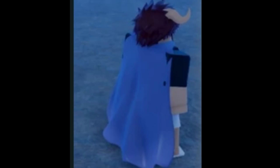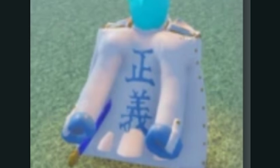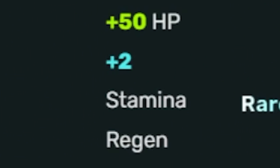Gravito's Cape, 5% drop rate, can be obtained by defeating Gravito at Gravito's Fort, plus 60 HP. Marine Captain's Cape, 5% drop rate, can be obtained by defeating Admiral Zeke at Marine Base G1, plus 50 HP, plus 2 stamina regen.